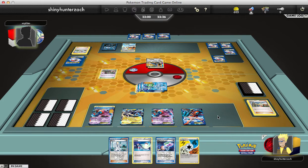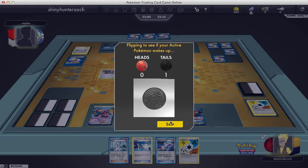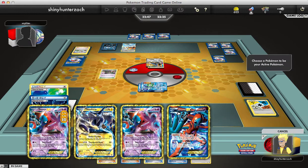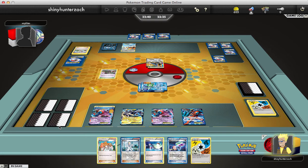Unfortunately, he gets the Sleep flip twice, so my Kyurem stays asleep, and I may have to play that Switch that is in my hand and go out into something like Thunderous or that Setup Deoxys. I decide to do that and get my Kyurem out of there so the poison damage doesn't keep racking up.